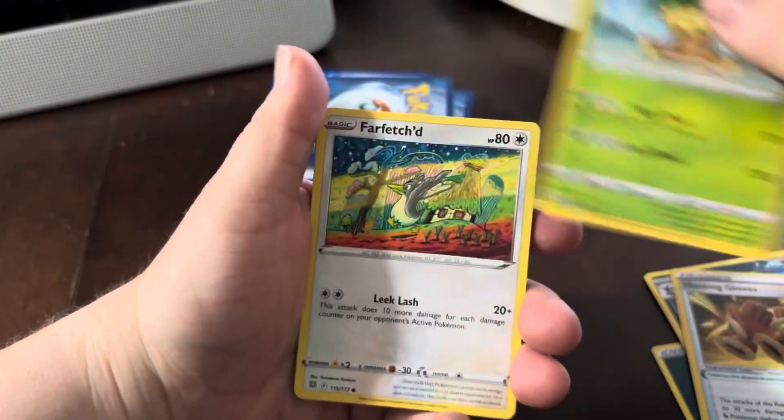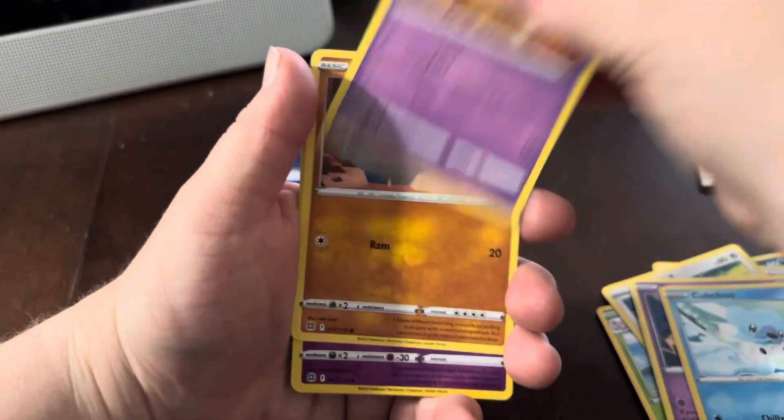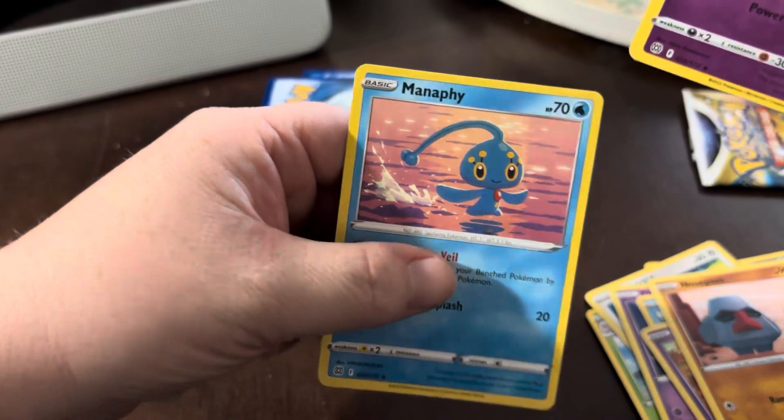I've been going through all my Pokémon cards. Oh, that's a cool Farfetch'd. Cove 2, Milstery, Nosepass, Rafe First, Starmie, and a Manaphy, which is a holo.